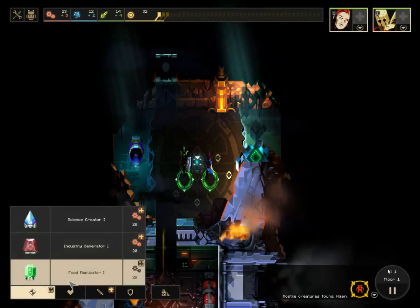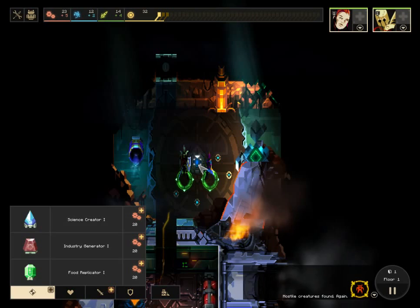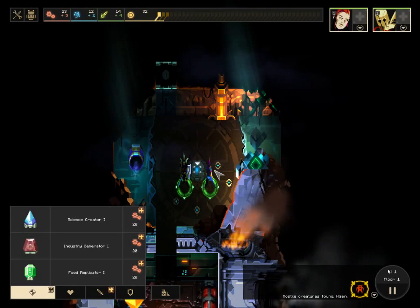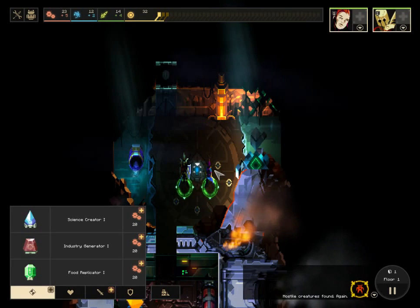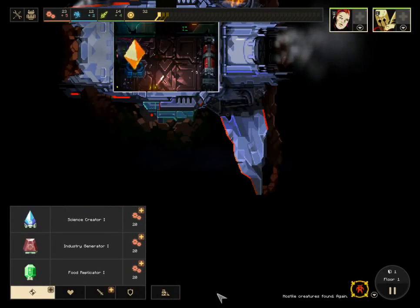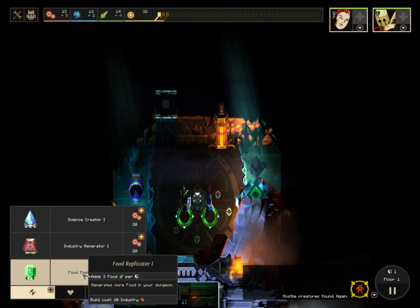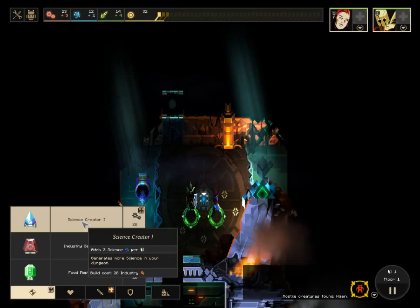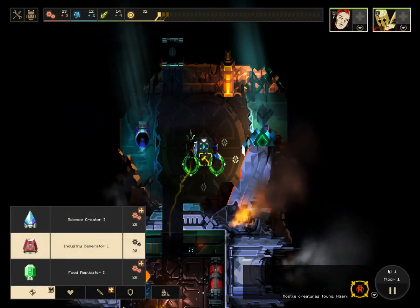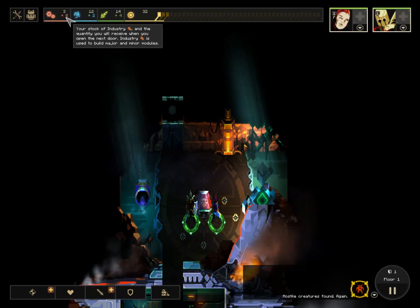These three — creator, generator, replicator — one of these big modules can go inside the center item. This will give me more resources for each turn or each time I open up a door. All your resources other than dust carry over throughout the game, so if you end a level without a lot of food, you're stuck that way for the next level. Industry lets me build more structures. Food lets me heal and level up characters. Science lets me upgrade and unlock new modules and items.